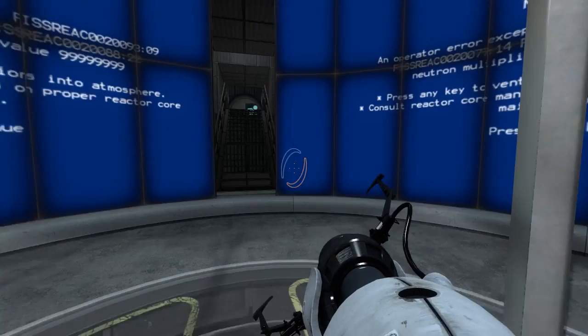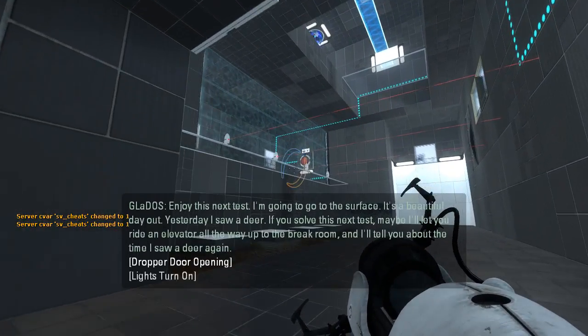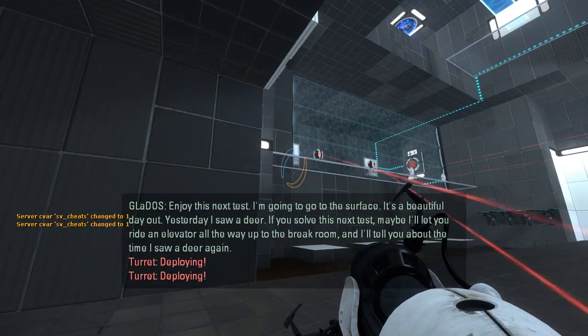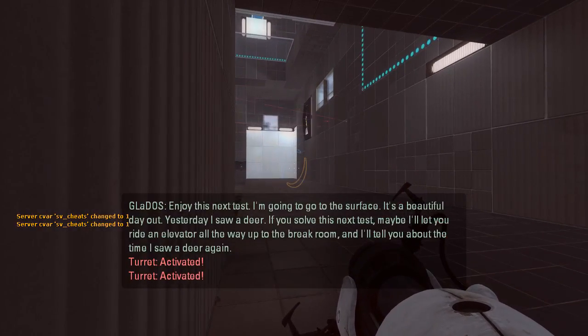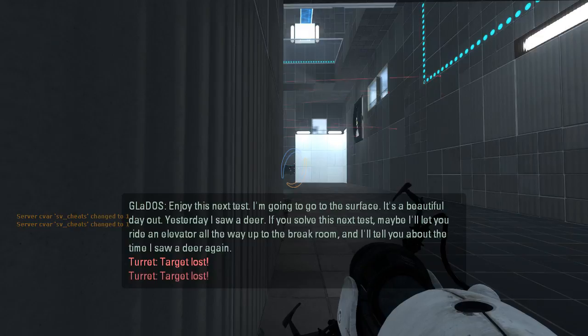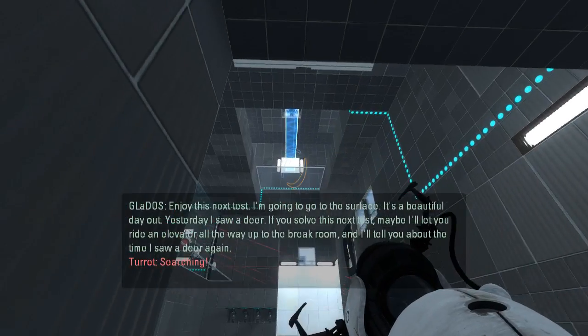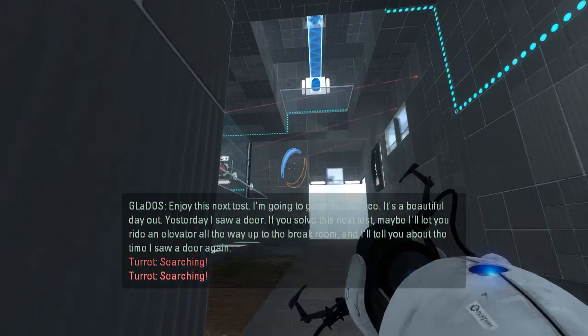Alright, let's get started. Go ahead and walk up the normal way. Enjoy this next test. I'm going to go to the surface — it's a beautiful day out. Yesterday I saw a deer. If you solve this next test, maybe I'll let you ride an elevator all the way up to the break room, and I'll tell you about the time I saw a deer again.